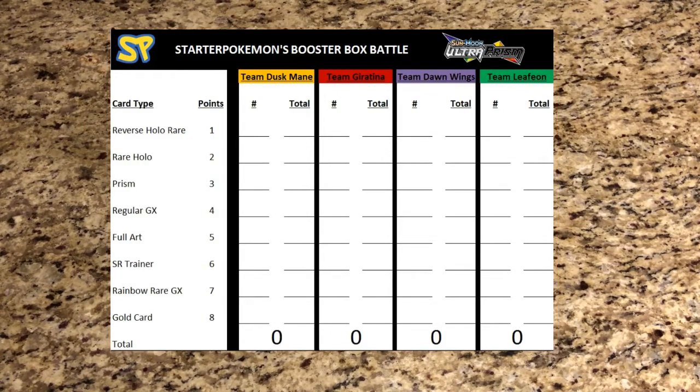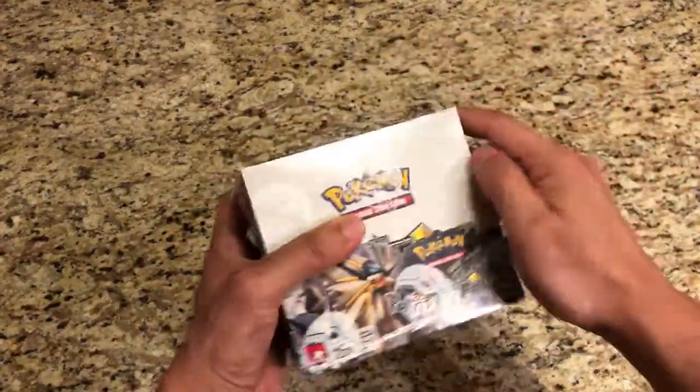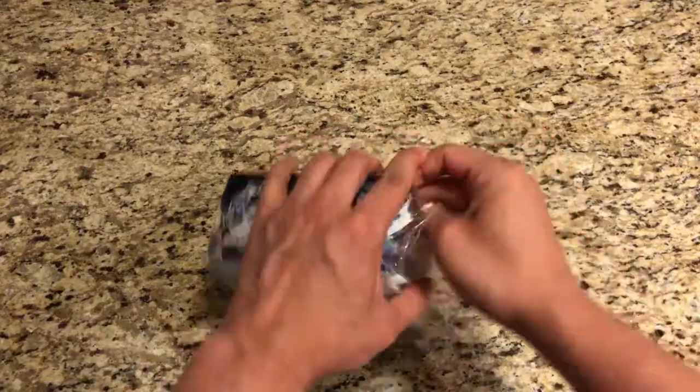The gold card will be 8 points. This will be a two-part video — we'll do two artworks in this video and two artworks in the next. We'll start off by opening up the booster box and splitting up all the pack arts. We'll fast forward this part and be right back.